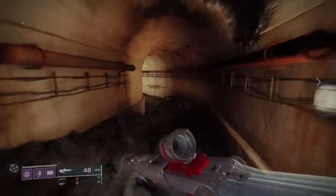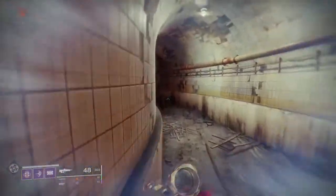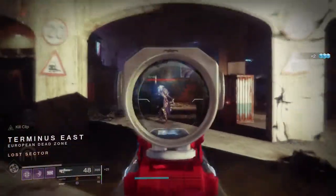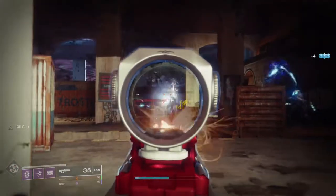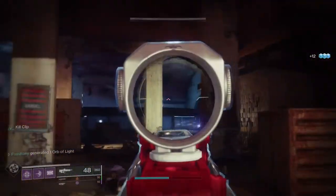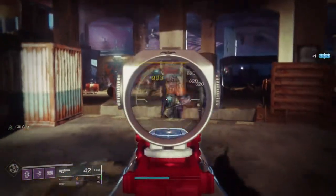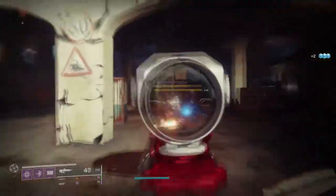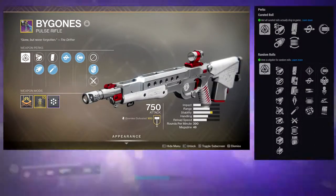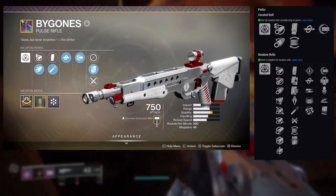The next weapon is Bygones. If you don't know, Bygones is basically the first pulse rifle Gambit ever sold. The Drifter also sells his own curated roll — I believe you have to complete one infamy rank from Guardian to Legend, and then you can buy it. The curated roll is Full Auto Trigger System with Kill Clip.